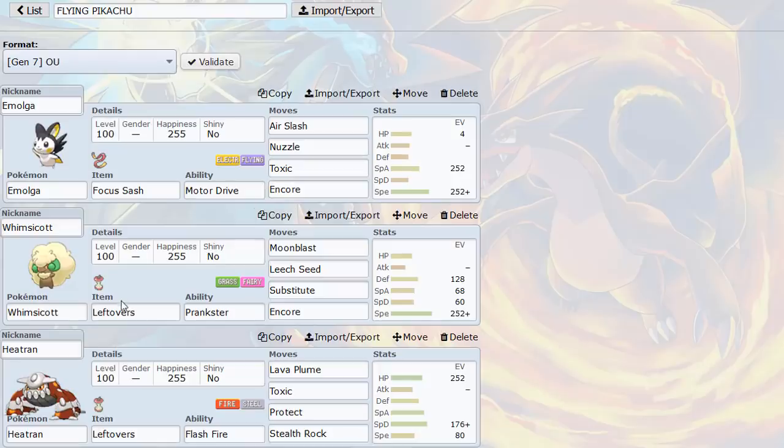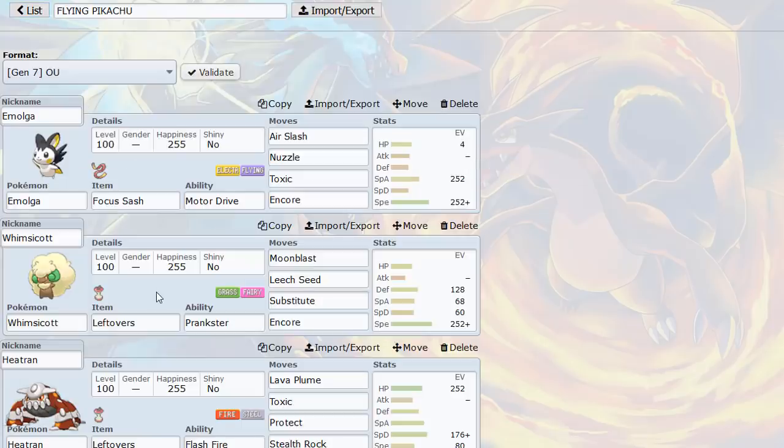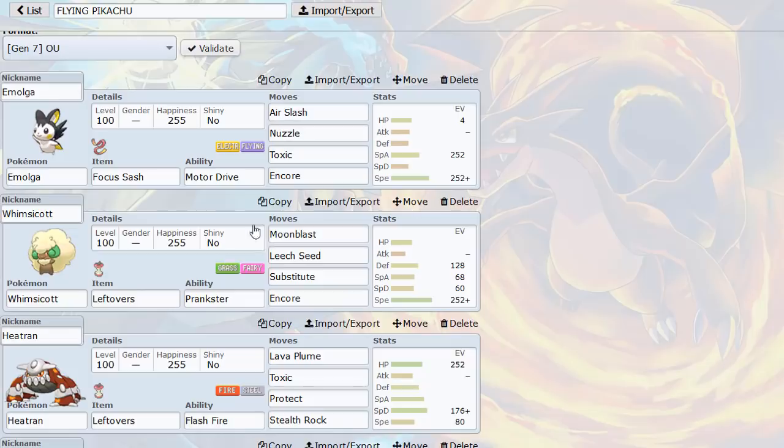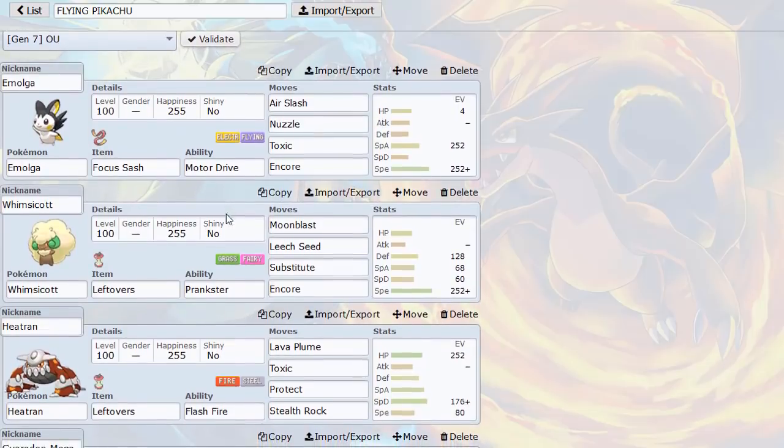Paired with Whimsicott with a nice defensive spread - I call this the Encore Core. Whimsicott is going to be annoying alongside Emolga with Substitute, Leech Seed, Leftovers, and Moon Blast just for damage. A lot of teams are unprepared for the Sub/Leech Seed combo getting so much health back and being forced to switch every time. Then we have Heatran as a bulky Stealth Rocker - standard mon.